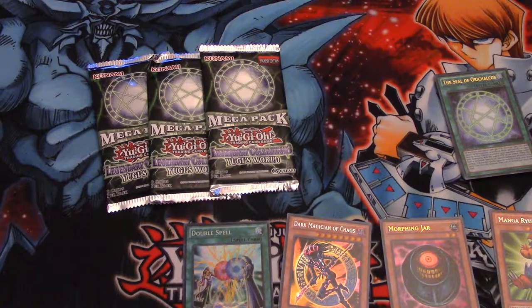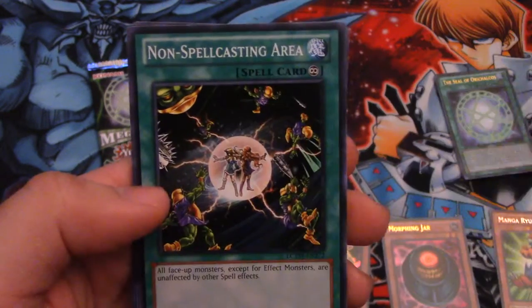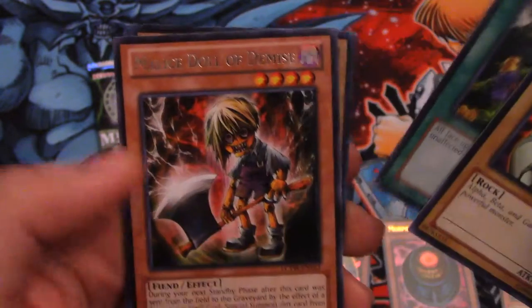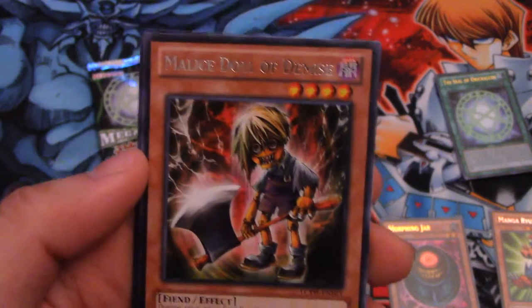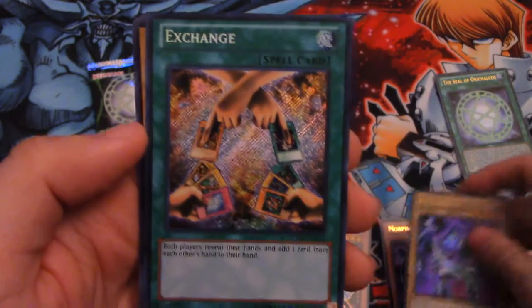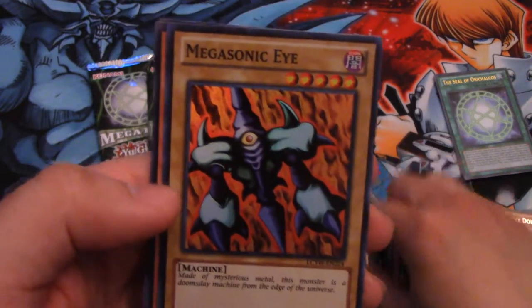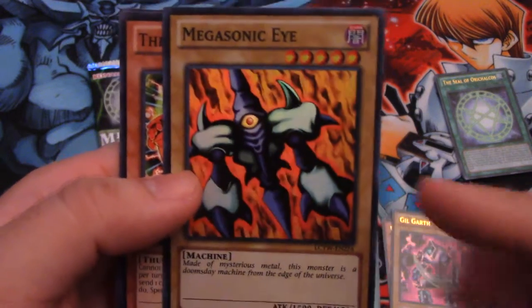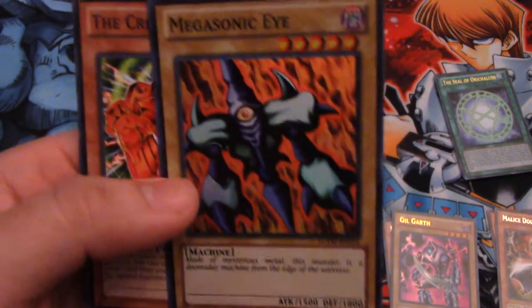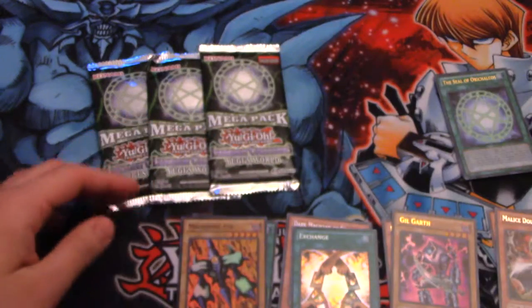Second pack here. We got Alpha Magnet Warrior, Man-Eater Bug — one of my probably favorite cards because I used it back in the day. Non-Spellcasting Area. Our Rare is Malice Doll of Demise — a little creepy. Our Ultra is Gilgarth. Secret is Exchange, which we're getting from a promo for the video game — I think it was a Game Boy Advance game. Our Super is Mega Sonic Eye. I believe this was a McDonald's card in those promo packs when they did the Happy Meal thing, along with The Creator and Magical Hats. That pack wasn't that great, but we got three more.